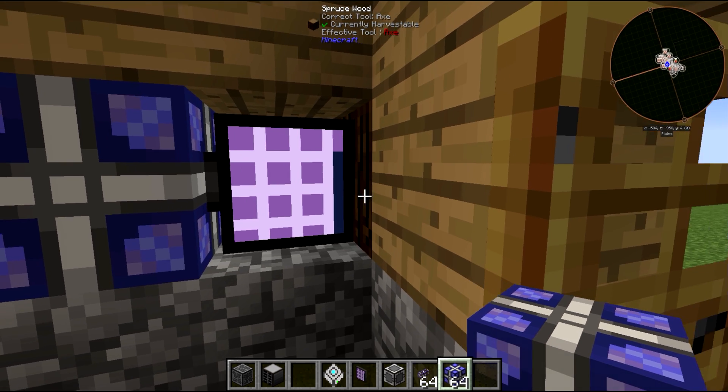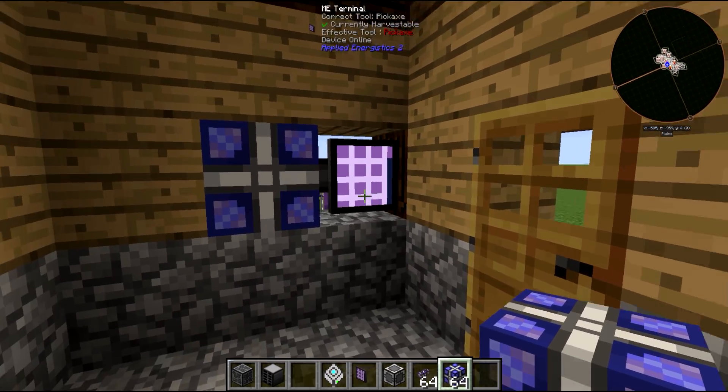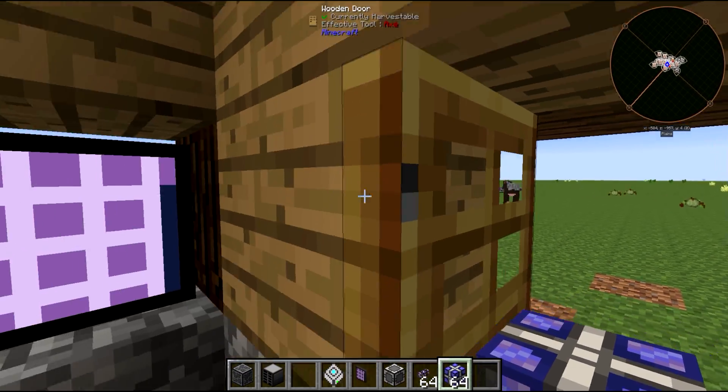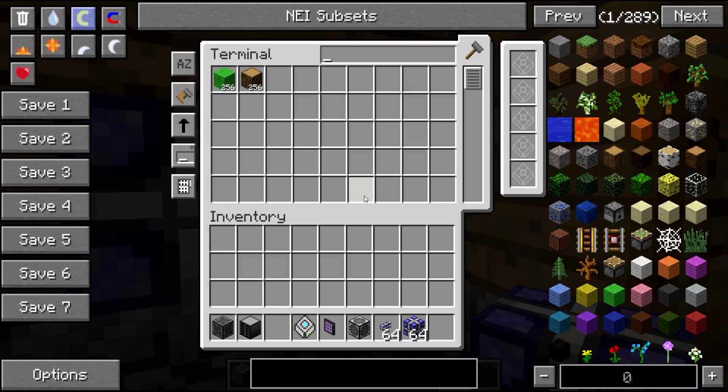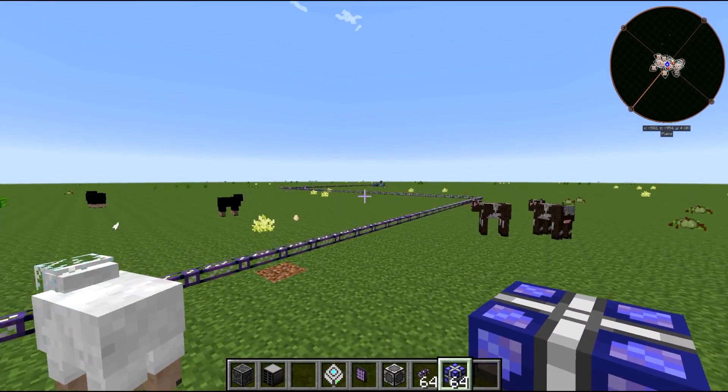Now that you've set up the basic system, you can get fancy and expand ME Terminals around your base. You're allowed more than one ME Terminal, so you can access your stuff from different points. As long as you put wires connecting them all, it'll be absolutely fine — you can access your inventory from anywhere.